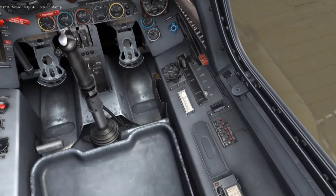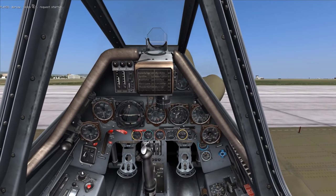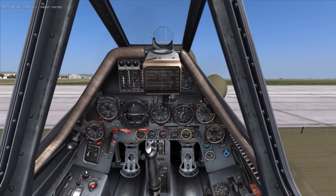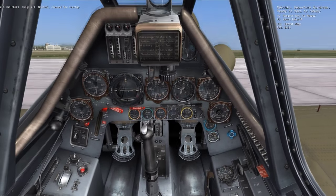At this point the starter is fully wound, and we can pull the starter by right-clicking and holding, waiting for the engine to start up. Once it starts up, you can release the starter and throttle up to 1000 RPM.